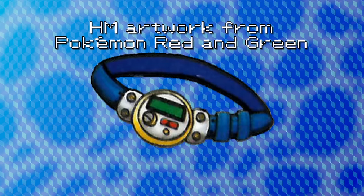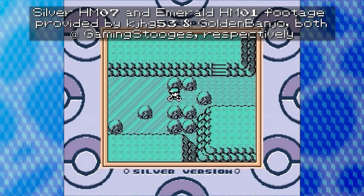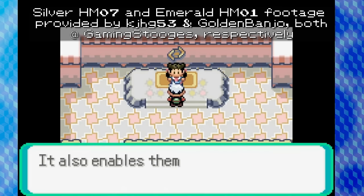HMs were a part of the first six generations of Pokémon games as a way of restricting access to certain locations until the developers intended for the player to access them. This could include either finding the HM key item or having it gifted to you by an NPC in-game, and in every region they appear — except for Unova — obtaining a certain badge to be allowed to use them outside of battle.